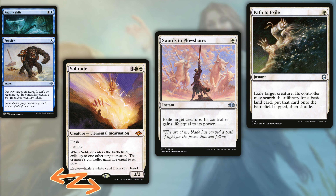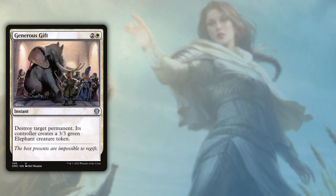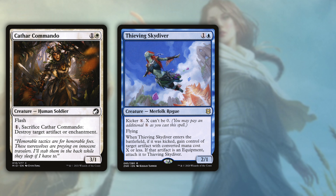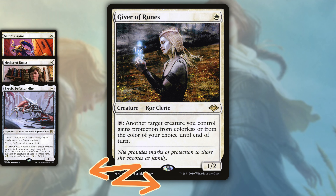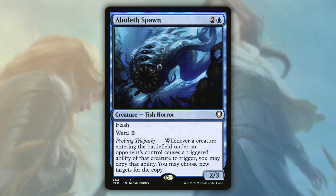Basic stuff up here first: we have Solitude, Swords to Plowshares, and Path to Exile. Then we move into removal that can hit creatures and more with Generous Gift, Resculpt, and Skyclave Apparition. We run a small package focused on artifact and enchantment removal consisting of Cathar Commando, Thieving Skydiver, and Heliod's Intervention. I round it off with a couple of wildcards I'm currently testing. Giver of Runes has worked well so far — it's not insanely impactful, but can be a nuisance and provides a non-attacking way to tap for Halo Fountain. Aboleth's Spawn has worked well; I just never seem to get it when I really want it — haven't had a grand slam with it yet, just a few solid hits.